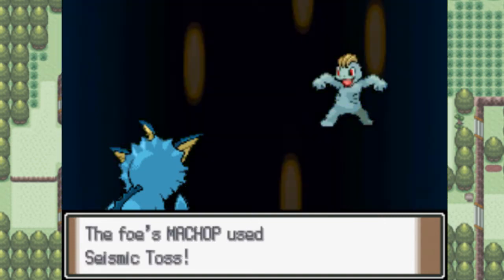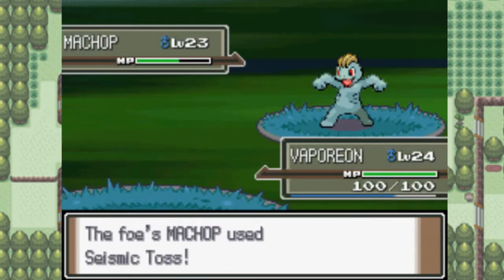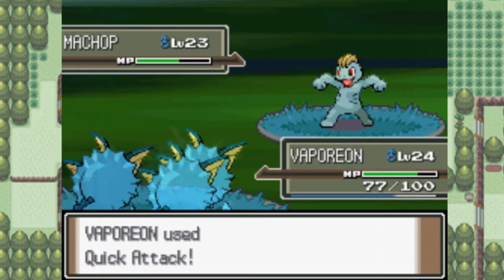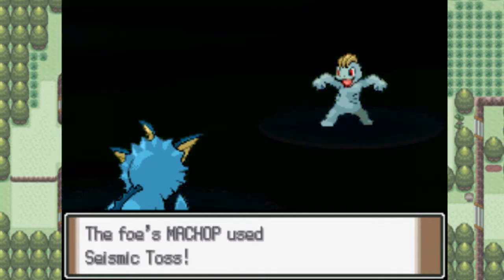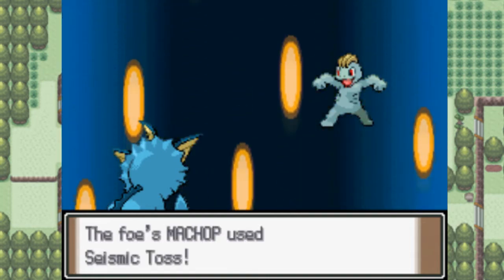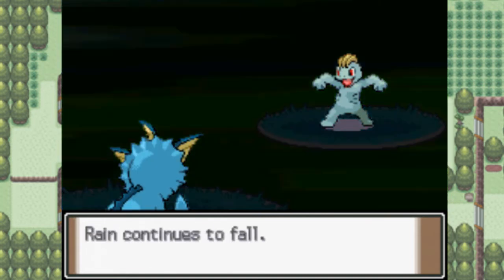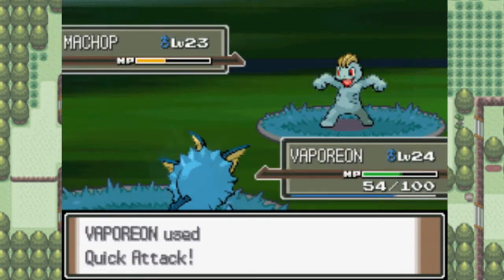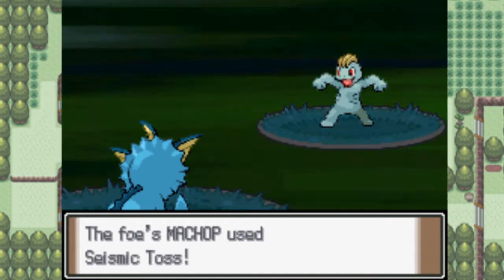My Quick Attack's barely doing anything. Great, it's using Seismic Toss. Seismic Toss does damage equal to your foe's level — so if it's level 23, it'll do 23 HP damage, which is really good for early in the game. Later in the game it's not so good unless you want consistency in damage. If you're going to use that for tournament battles, it's not that good for tournaments either.